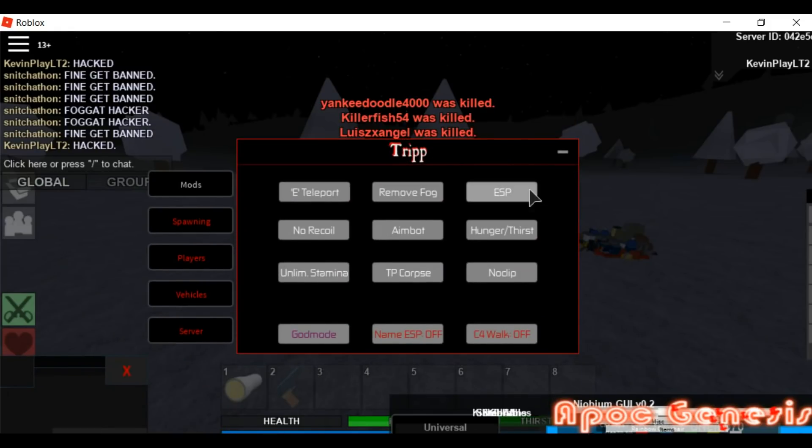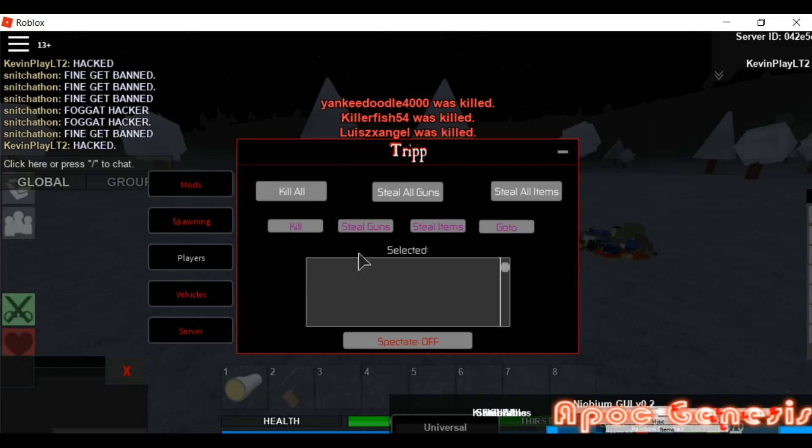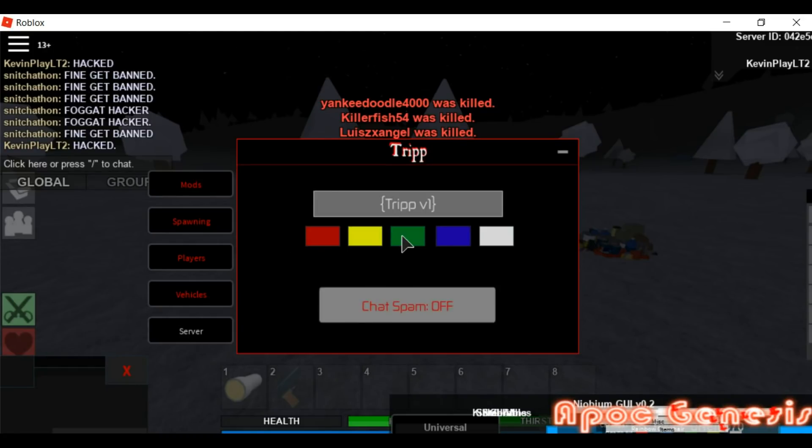Now the last one — hope this one's good. This one right here looks pretty cool: it has mods, spawning, and search item. I honestly do not play this game so I do not know what to search for. There are options for players, vehicles, destroy all vehicles, and server settings where you can just put whatever you want.